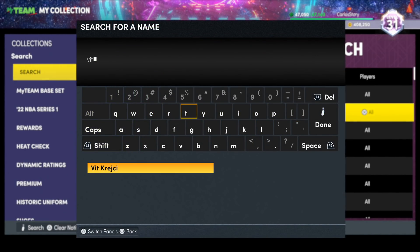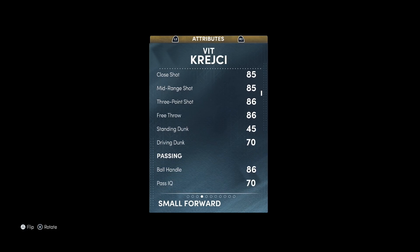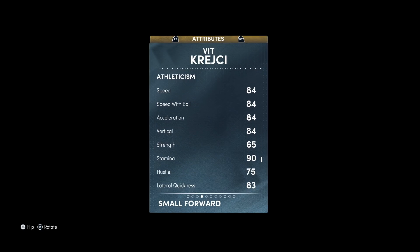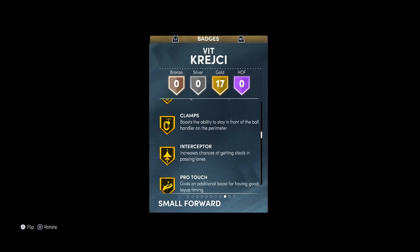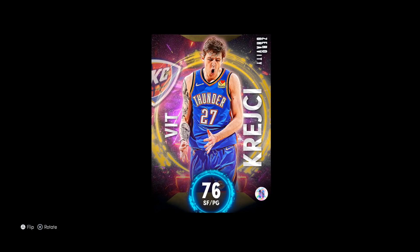Let's look at Vits' stats: 6'8", 195 lbs — 86 three-pointer, 70 driving dunk, 85 mid-range, 86 ball handle, elite perimeter defense at 80, 84 speed, lateral quickness 83. He's more like a Ruby in terms of stats. He's definitely better than Giannis in my opinion, even though Giannis is more of a defensive wing. He's got 17 gold badges including Clamps, Interceptor, and Quick First Step — definitely a better gold player than Giannis.